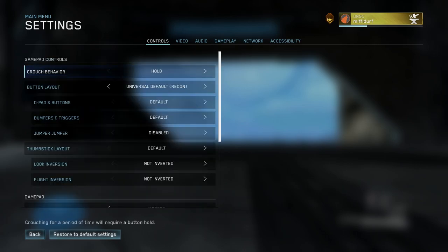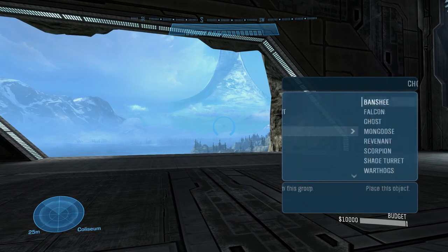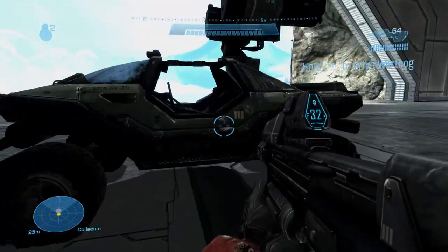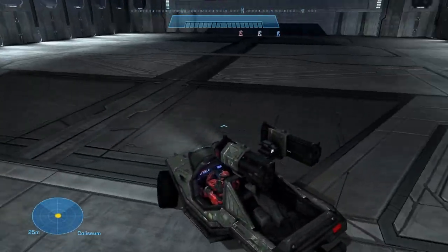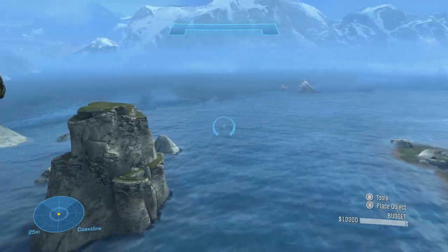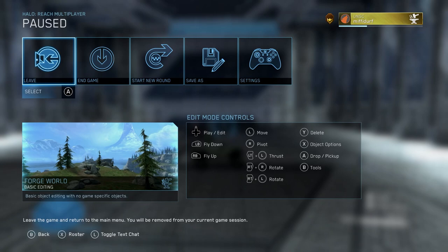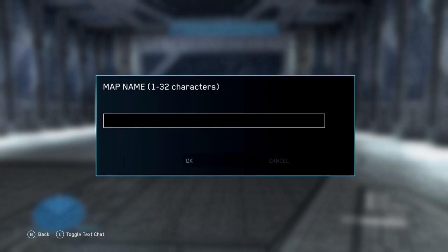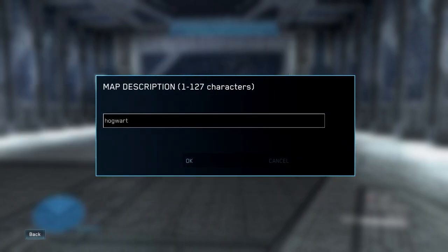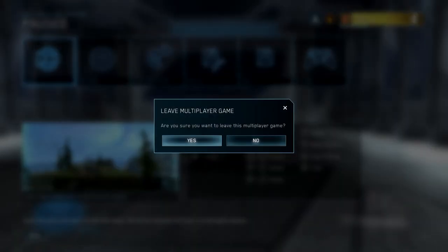There are no keybinds for any of this yet - obviously it's not meant to be accessible. But it is there, so you just need to use your controller. You can do everything just like back in the day - adding vehicles, deleting them, putting them back in again. You can also bring across maps. Once you're happy with your map, you do 'Save As' and save a copy with whatever filename you want.